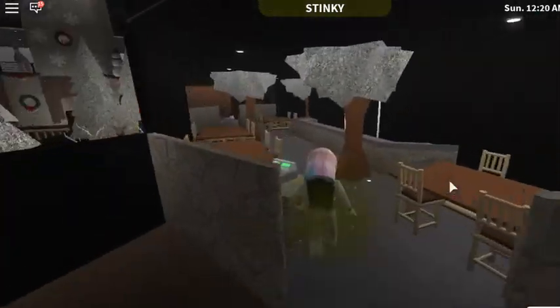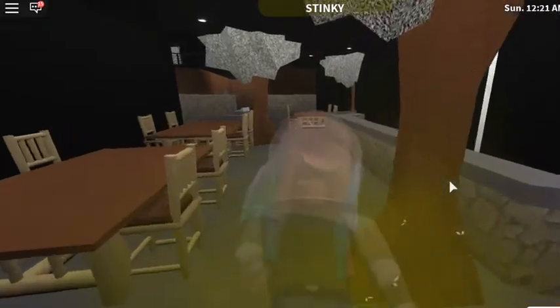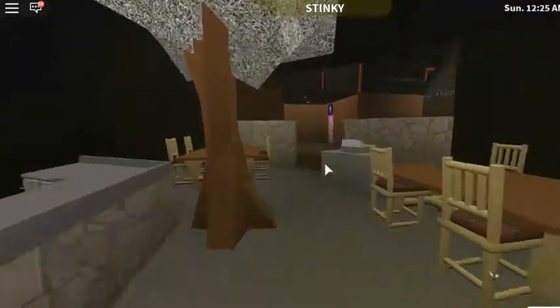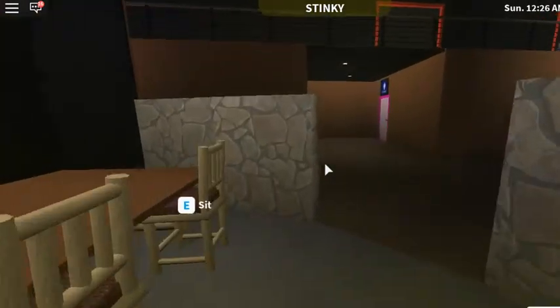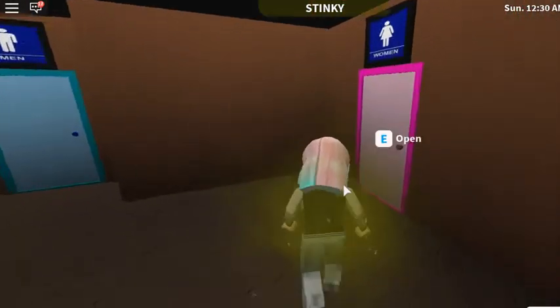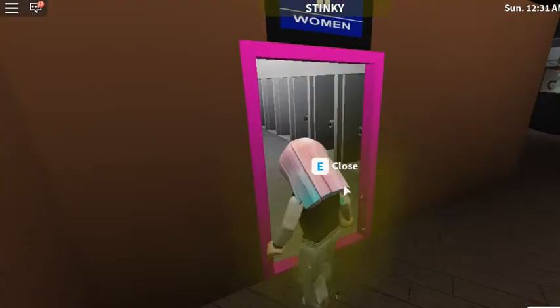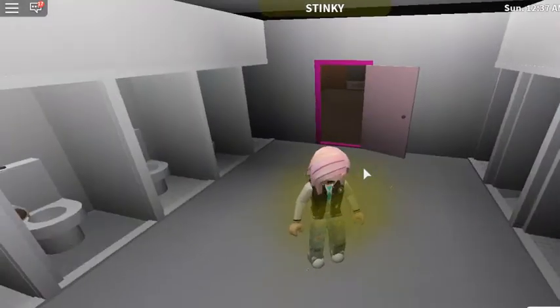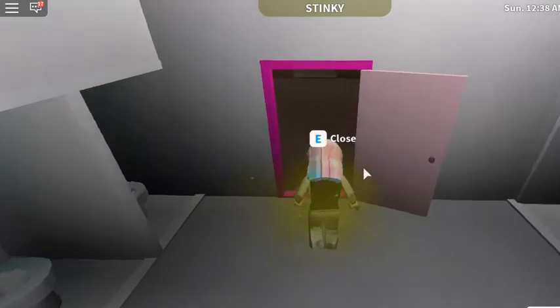And then here is the cafe area. I'm not gonna show you inside because you're not really supposed to go in there anyway. And here are just the bathrooms — they're both the same so I'll only show you one. I don't know why, but my mirrors always glitch out like that.